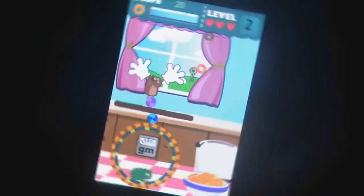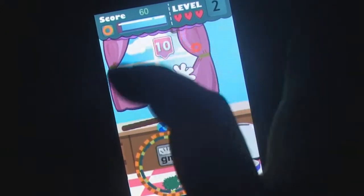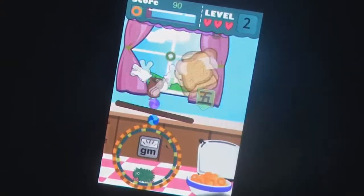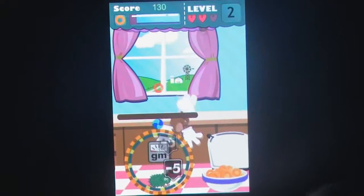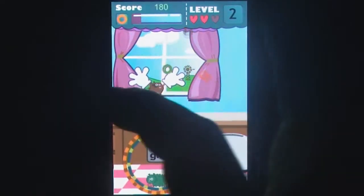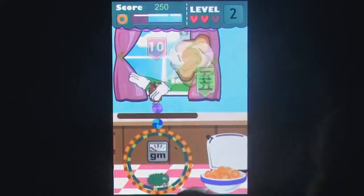A delicate balance needs to be struck between your cute furball companions, but with obstacles like hot slices of toast and a house cat on the prowl making things even more difficult, you'll have no time to rest. Your hamsters are literally balanced in a precarious setup that can be controlled with swipes or your accelerometer. The aim of the game is to feed the balancing hamster while preventing his partner in crime from filling up first.